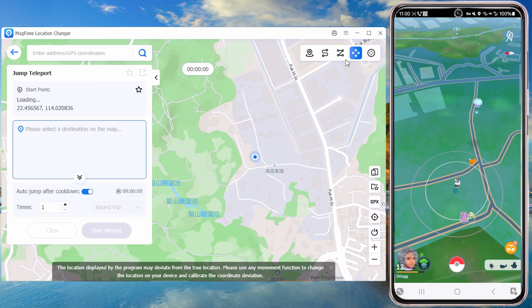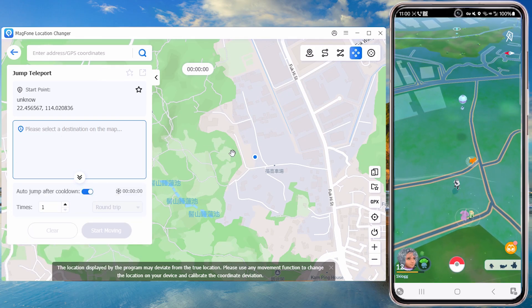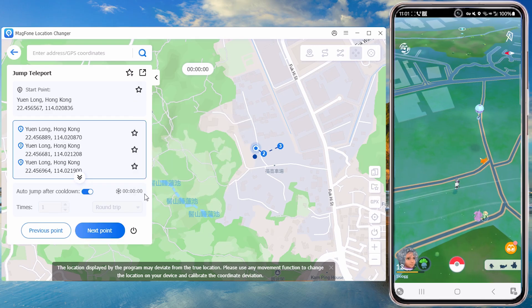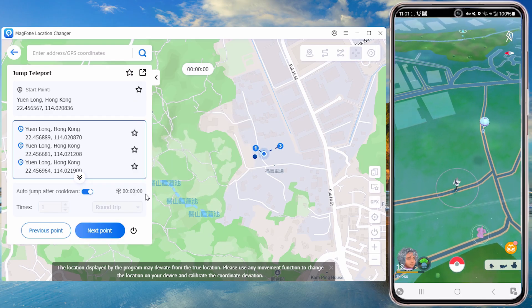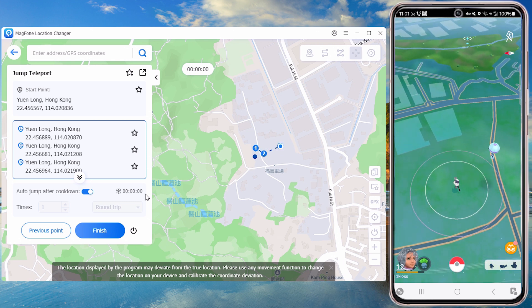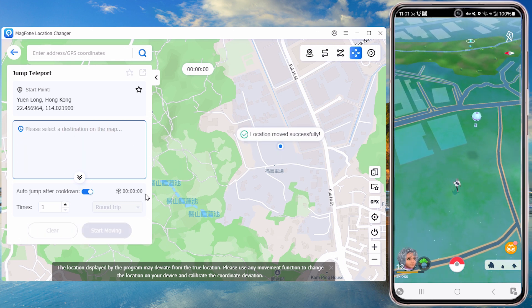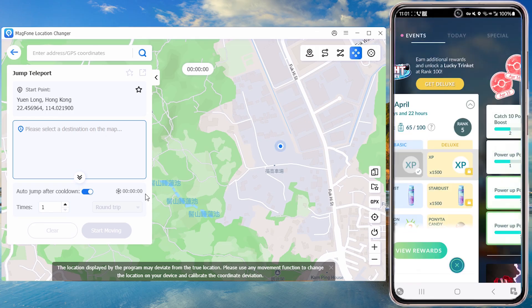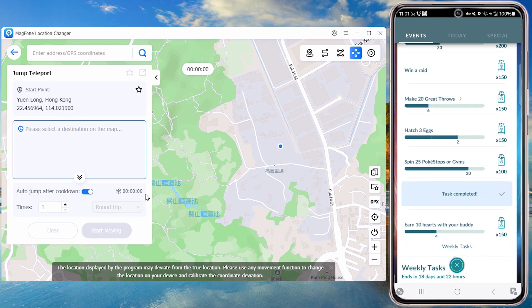Jump Teleport Mode simulates instantaneous jumps between different locations. When using MagPhone to change locations, you can complete tasks and claim rewards as you would normally.